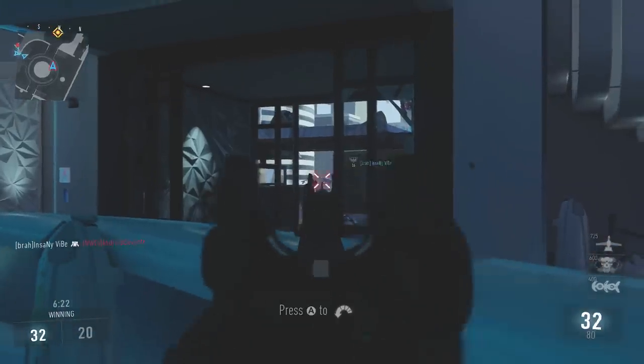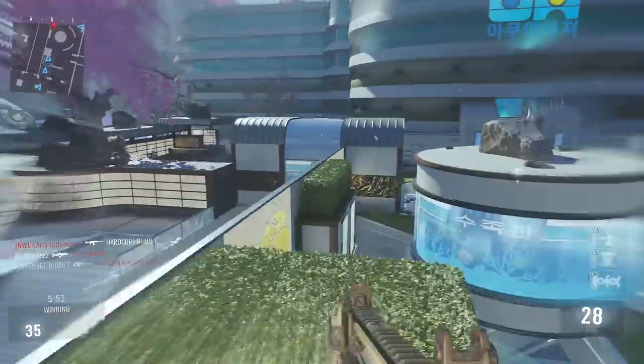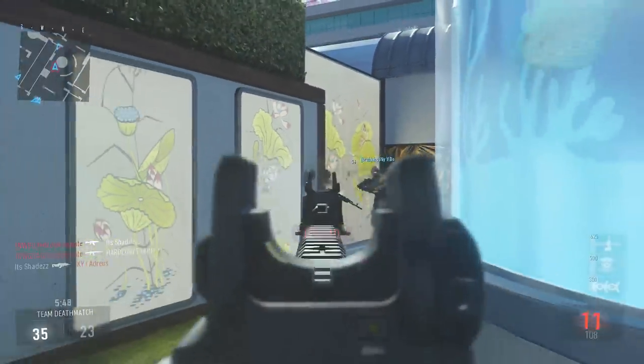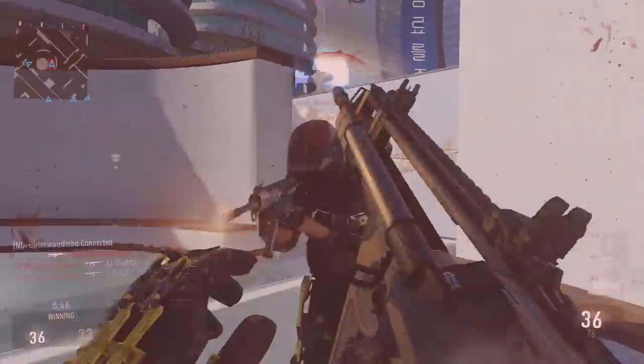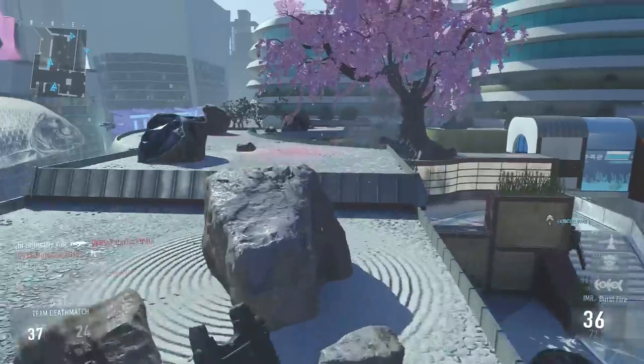If you guys are unaware, Sledgehammer recently announced that coming to Call of Duty Advanced Warfare is going to be the Grand Master Exoskeleton or exosuit, which is basically the royalty camo in exosuit version, which looks absolutely awesome. However, this is a very, very exclusive exoskeleton.